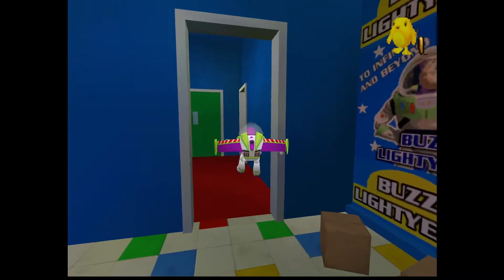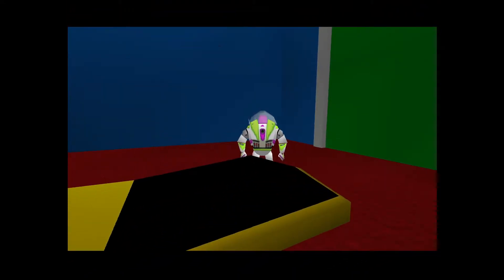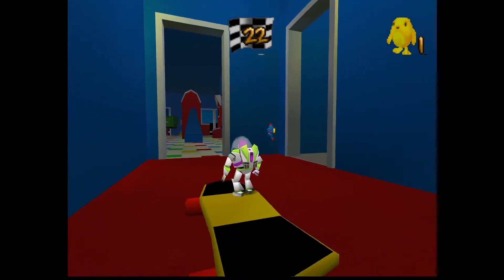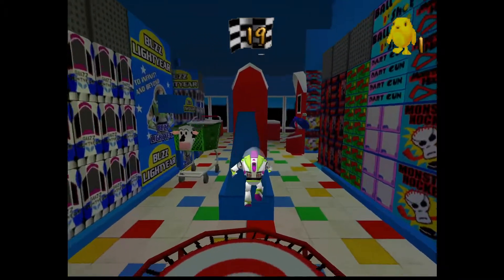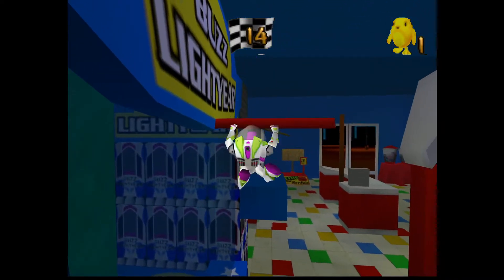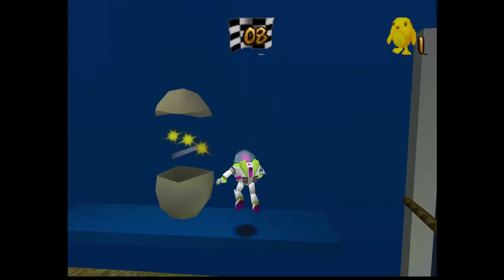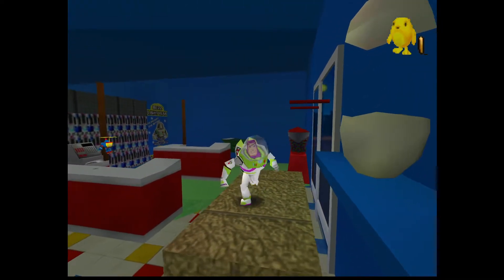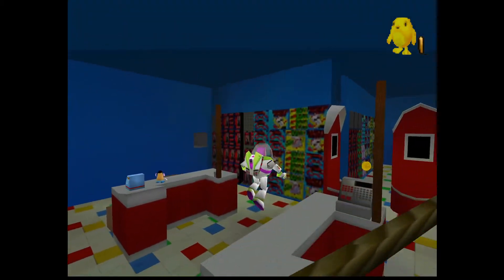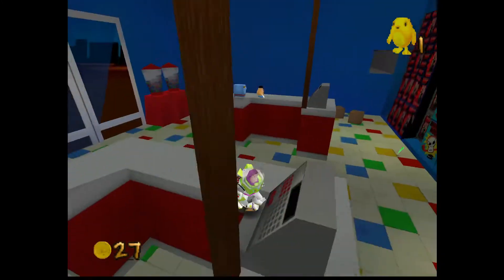I forget what the other one is — I believe the other one is a wild one, which is in this room right over here, which is the office. Yeah, there's the pizza planet token. So we're doing this again: boing, boing, up here, the trapeze, jump up here, zip down here — this time with less time. There you go, that's that. We're not gonna get that last chickpea yet until we find Mr. Potato Head's arm, because we need that booster to help us get there.